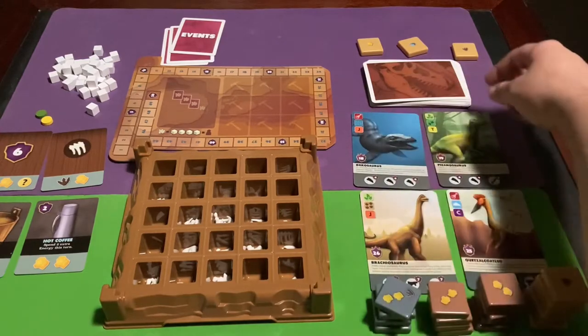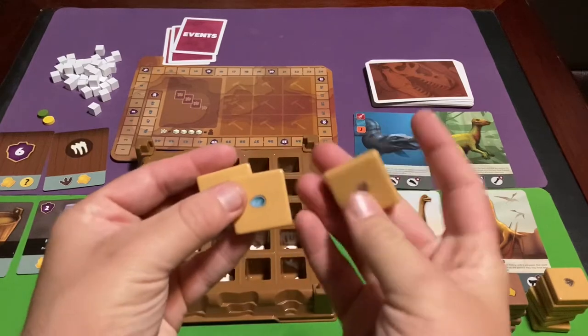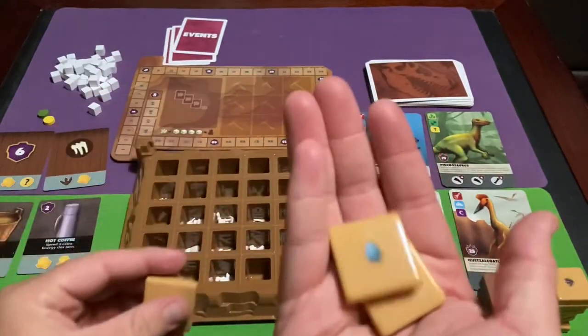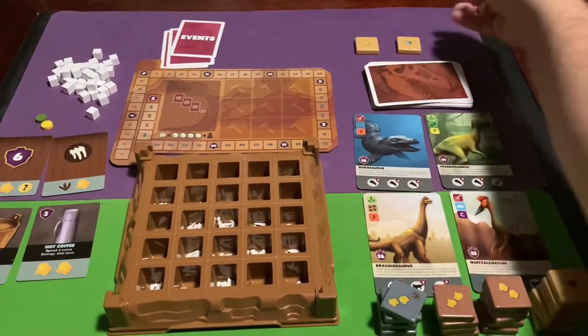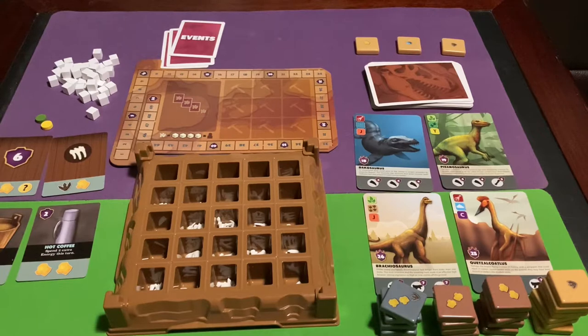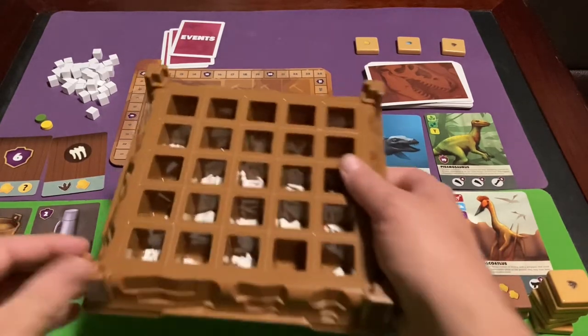You'll also have three separate piles of sand tiles that act as the discard pile. You'll grab one tile with each of the three different symbols — fossils, dinosaur eggs, and amber — and separate them into three piles so you can discard sand tiles to the correct pile. You might take sand tiles out of the discard piles at times, though it's less likely in a two-player game.